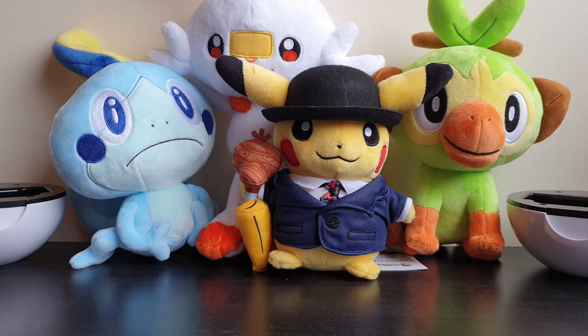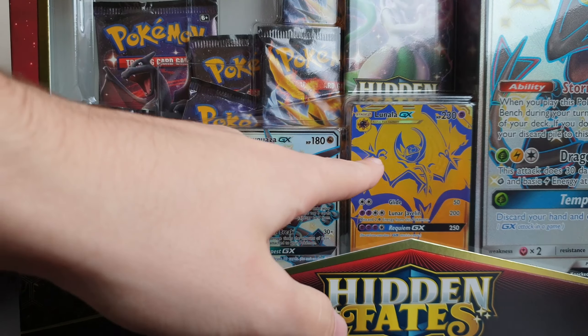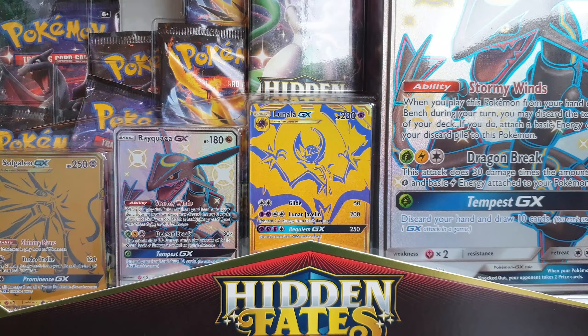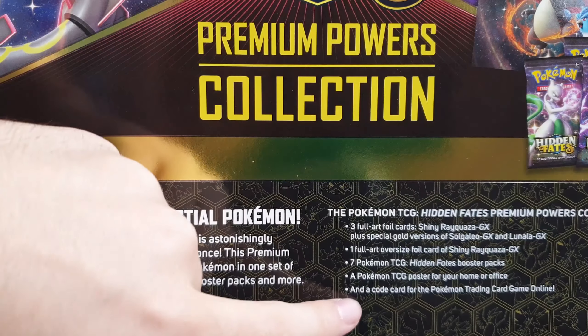Welcome back Heroes to another Pokemon TCG unboxing. Today we have two Hidden Fates Premium Powers Collection. We get the gold Solgaleo and Lunala and the shiny Rayquaza GX, and we get a big one which actually looks kinda cool. And we get 7 booster packs.